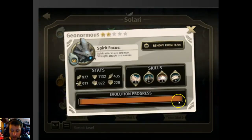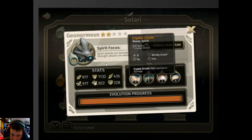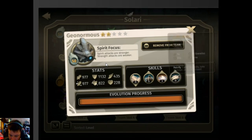Ginormous is really, really good. In arena mode like this you're given the Solaris — they're called Solaris — and they all have different traits. Every time you get a Ginormous in the arena draft mode it's going to have this special ability. Spirit attacks are stronger, straight attacks are weaker. Once you play a lot of arena you'll actually get to know what each Solari does and be prepared to counter or defend against them.